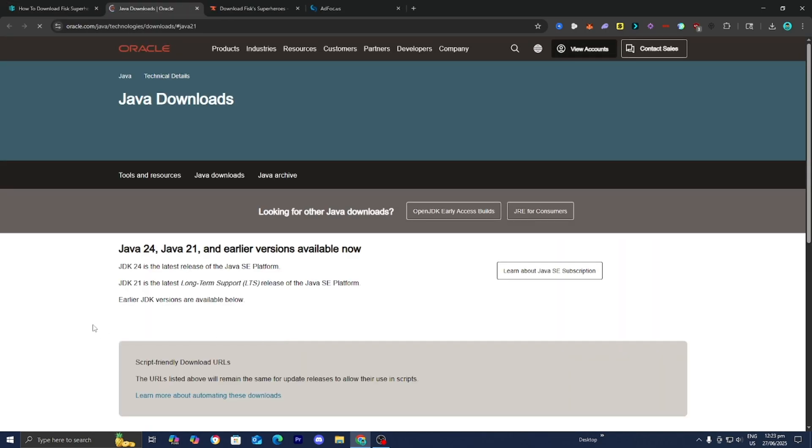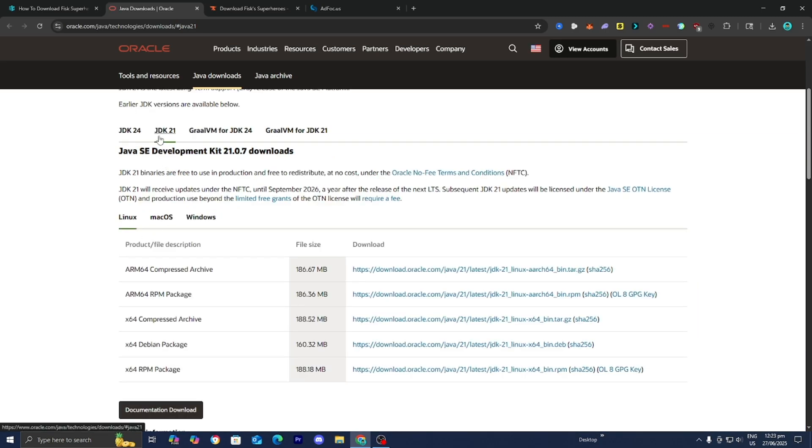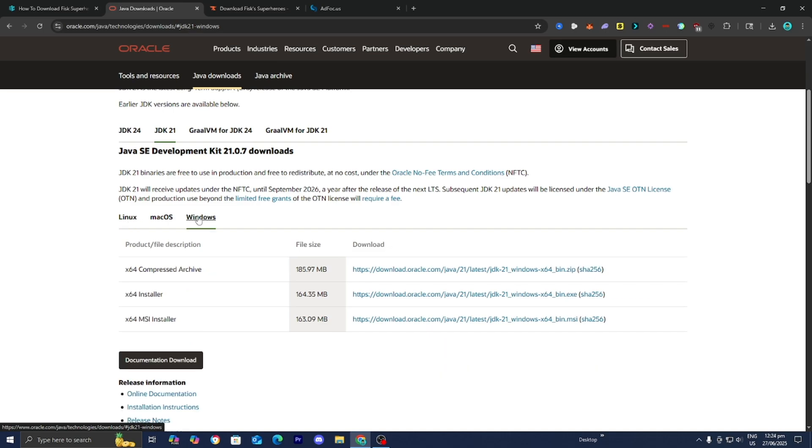It is going to open up a page from the official oracle.com website. Just double check that JDK 21 is selected, then select your operating system — you can get Java for Linux, Mac OS, or Windows. I'm on Windows, so I'll select Windows and install the X64 installer. It is then going to walk you through the setup wizard, which is incredibly basic and shouldn't take long. They make it easy and will give you in-depth instructions in the setup wizard itself.